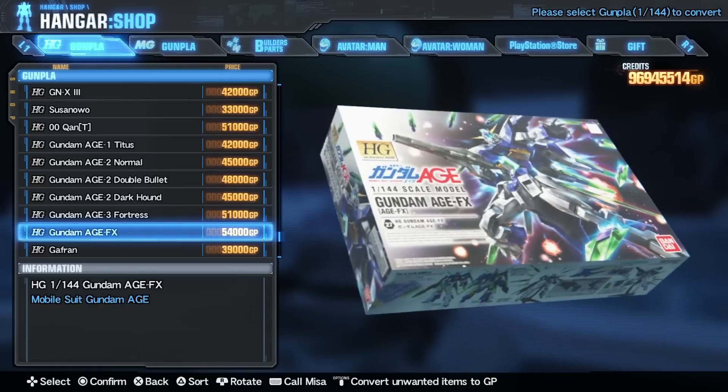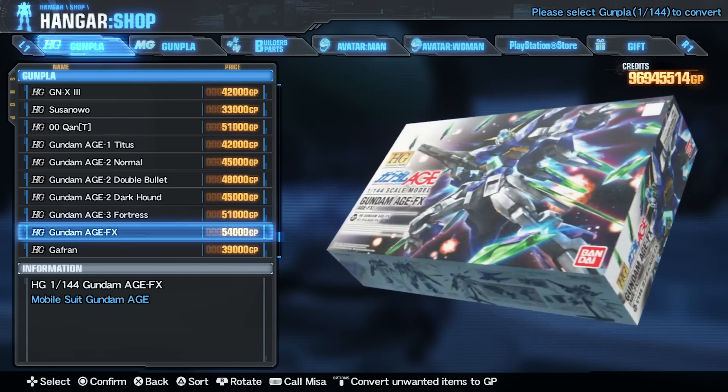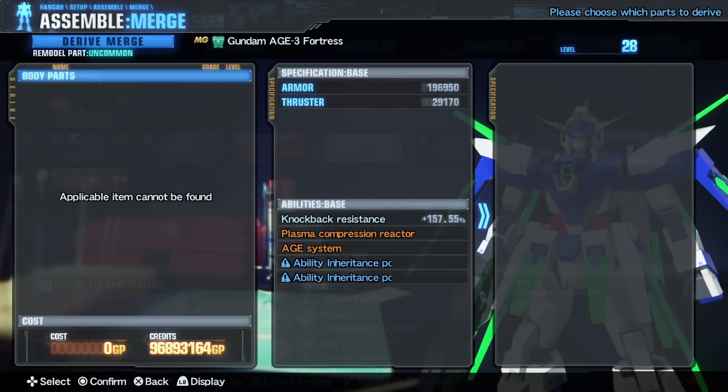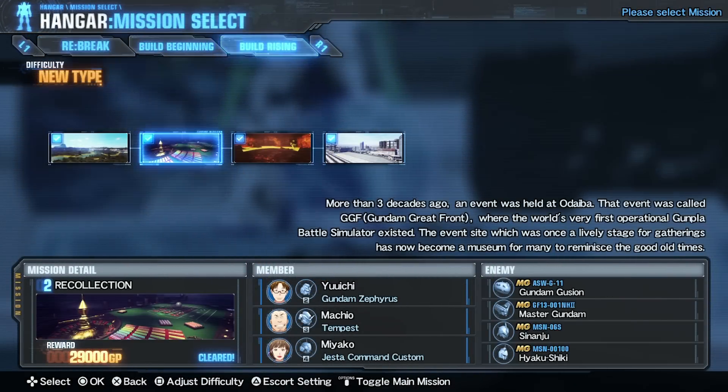The Age FX comes in HG scale in the shop once you've gathered enough HG parts. The Age FX doesn't seem to be able to be derived from anything. You can, however, get Age FX parts from DLC 3, Mission 2.